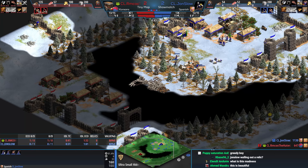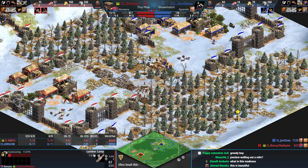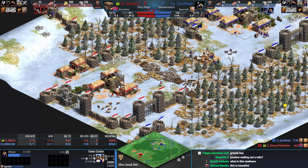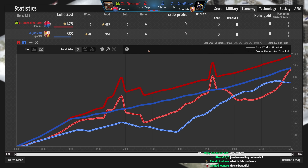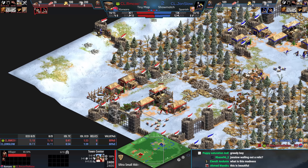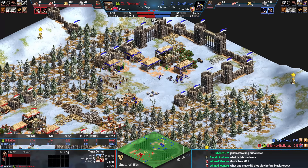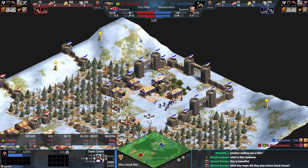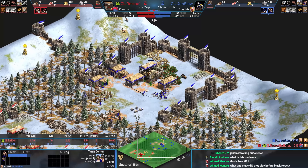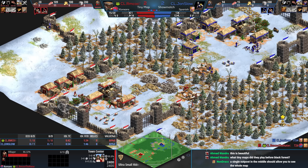John Slow sees that the gates have been deleted by rmku, and rmku is going to make a lumber camp there. From what I'm seeing, rmku — even though he lost a villager and is about to get housed — I think he's going to have the faster feudal because he's prioritized food. This is tiny hideouts: Spanish villagers build faster, so if it's ever a tower or castle war Spanish should win, but Koreans get their tower upgrades for free and mine stone a bit faster.